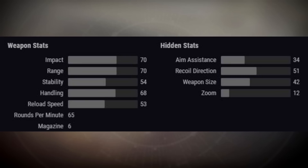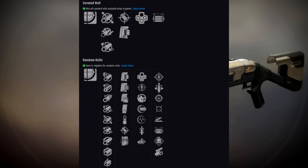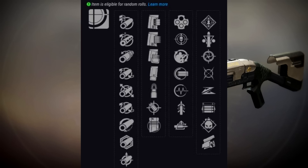It actually has two more starting range than the Dust Rock Blues, known for its incredible starting range, but it is going to be less forgiving because of that single slug round instead of pellets. The rest of its stats aren't slacking either — they look great when compared to its one competitor, the Good Bone Structure, the only other Suros Precision Shotgun that can get random rolls. Let's take a look at this weapon's rolls.